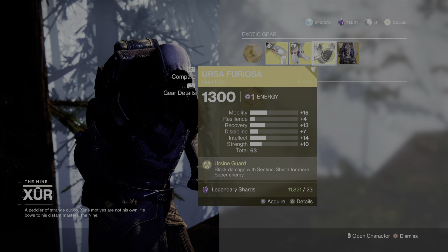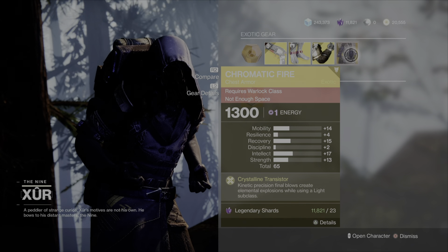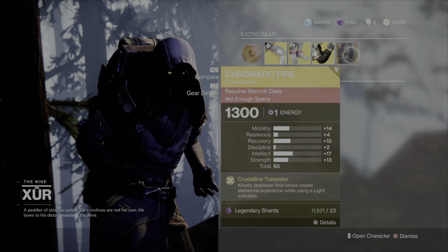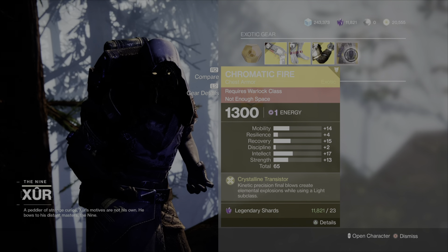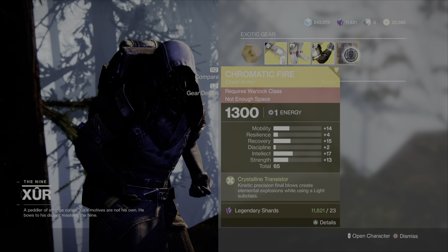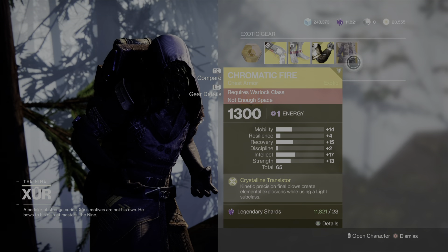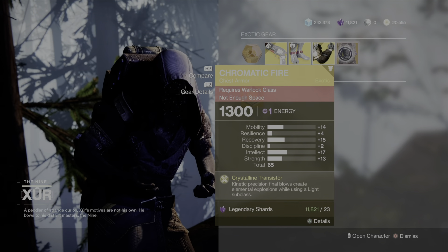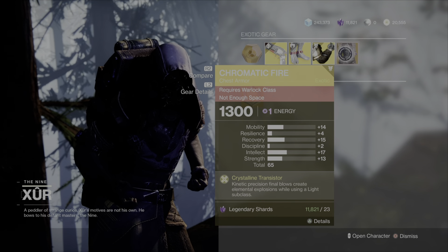This is probably going to be my number one pick for the weekend personally. Getting last into it, we have the Warlock exotic armor for the weekend: Chromatic Fire with a base stat roll of 65. Xur's got a cracked-out inventory this weekend, guys. If you find yourself with a few hundred extra legendary shards and you don't have these exotics, I probably wouldn't skip out on any of them just because of their stat rolls alone. They're three pretty viable exotics, with Chromatic Fire probably being the most underwhelming of the three, but definitely solid.